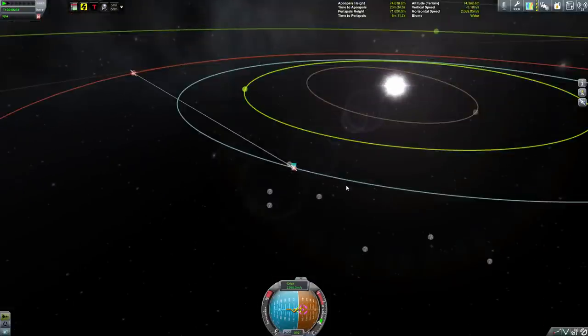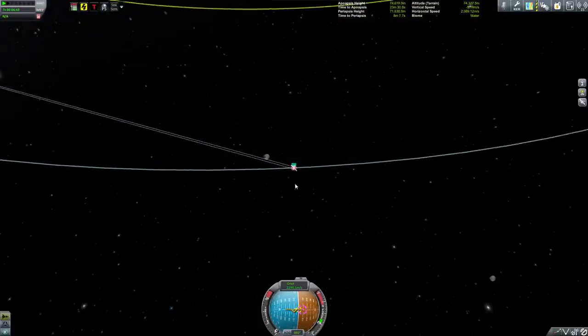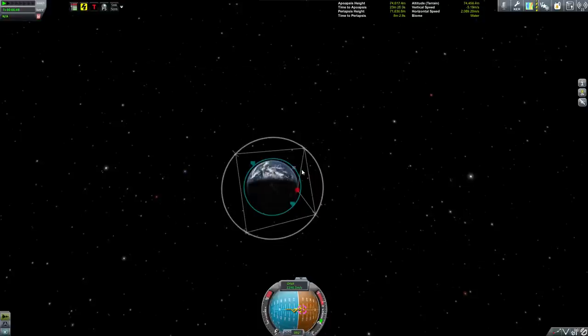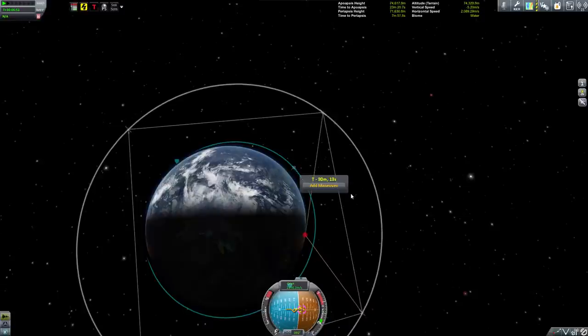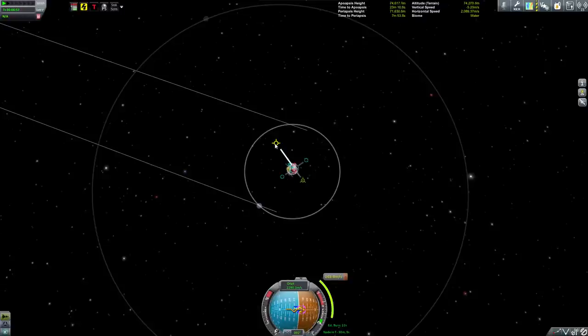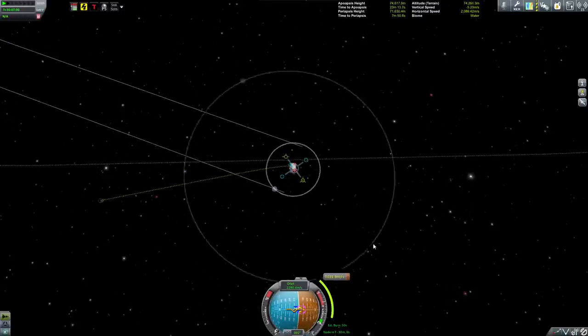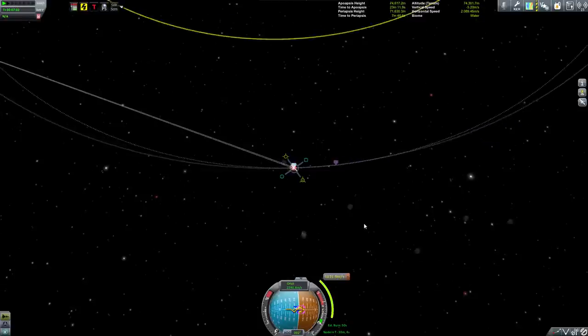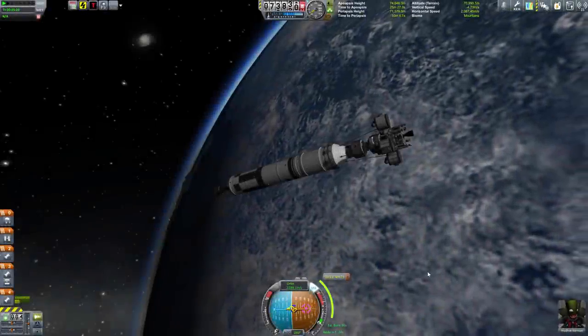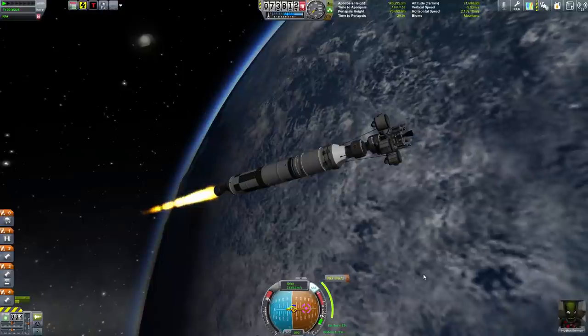We are going in-system to EVE. Set its target. EVE's orbit is at a slight inclination. Duna is basically the exact same as Kerbin, so it's a little bit easier to find a maneuver to get into orbit. We want to go in-system, so we want to escape and slow down our overall speed. Bring down our periapsis — there we go, just like that.